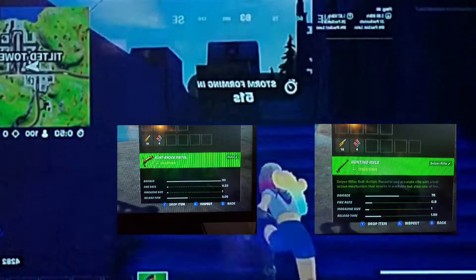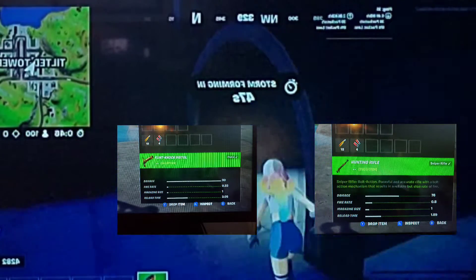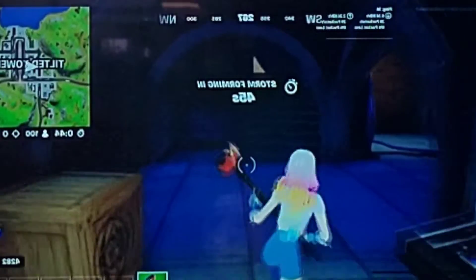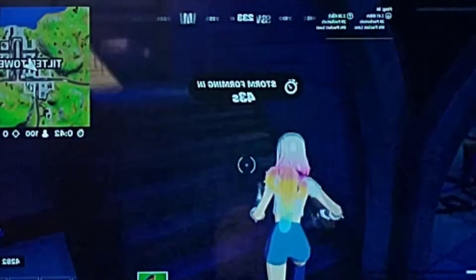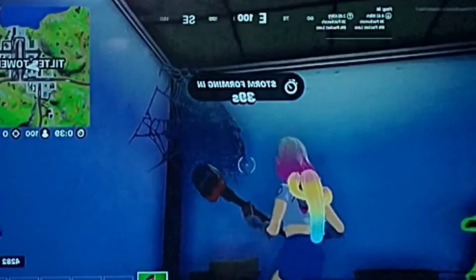I found the flint knock pistol and the hunting rifle — they are both back in the game, found during my resistance challenges. I have no idea why they got added back, but we also got airstrikes back.